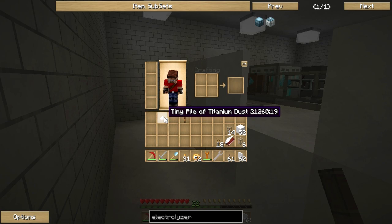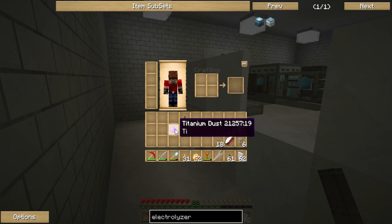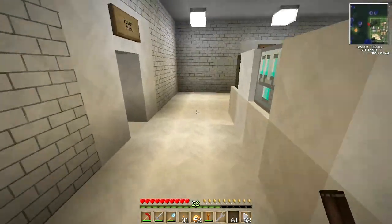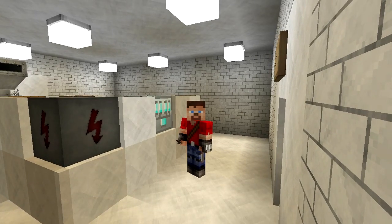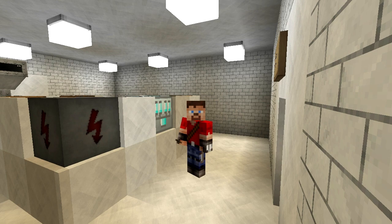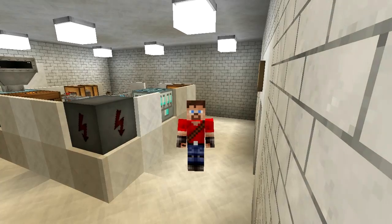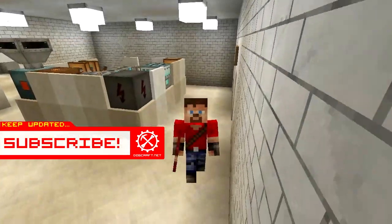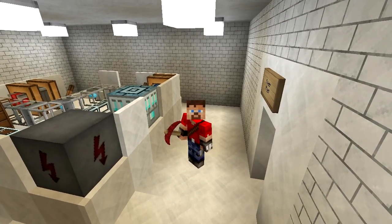That's looking fan-freaking-tastic! Tiny pile of titanium dust — check it out. We can put four together to make one pile of titanium dust, and that titanium dust is going to be smeltable in an industrial furnace. So an industrial furnace is our next goal in this series. I don't even know what it takes to make an industrial furnace but it is going to take a lot and it is going to be sweet. We're going to end the episode here — we are now industrially electrolyzing and it is epic. I hope you guys have enjoyed this episode. There is way more Feed the Beast to come, so subscribe. This has been WrenDog playing Minecraft Feed the Beast Mindcrack version — see you in the next episode!